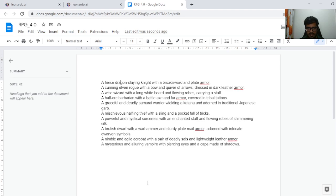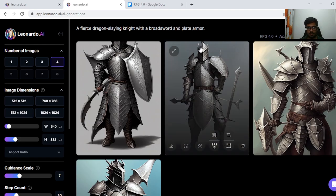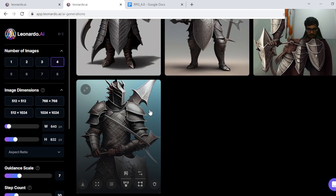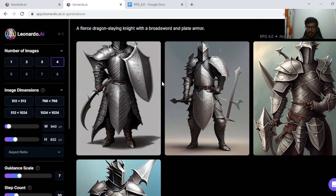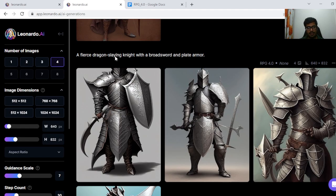Now let's try generating these 10 ideas with the model itself. The first prompt we wanted to generate was a fierce dragon-slaying knight with a broadsword and plate armor, and this is the output using the RPG 4.0 model. The output itself is not bad. You look at the knight here — it does look fierce and seems like someone who may be slaying dragons.